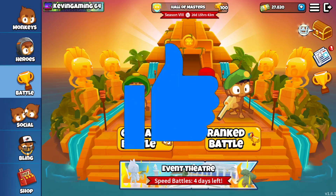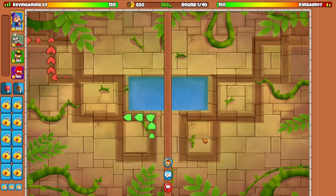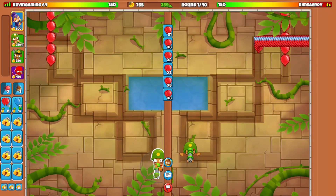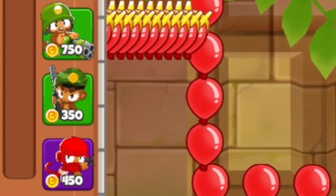Anyway, without further ado, let's just get right into it. Alright boys, we got this map, Mayan, which is definitely a good map just to try it out. So for that being said, we're going to start by going for the Darling Gunner, and we're going to be using the strategy: Darling, Sniper, and Ninja.